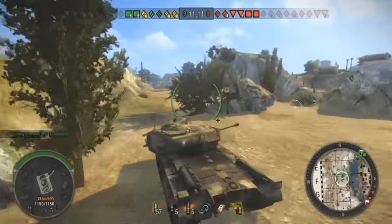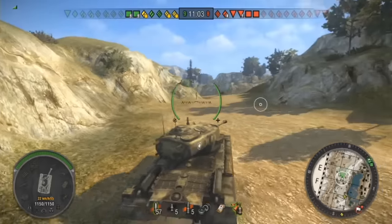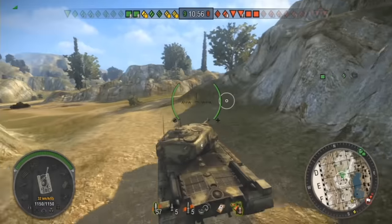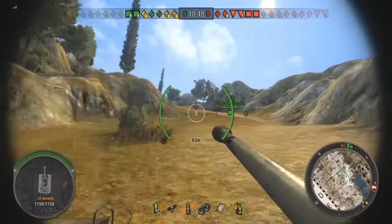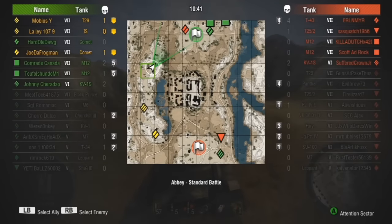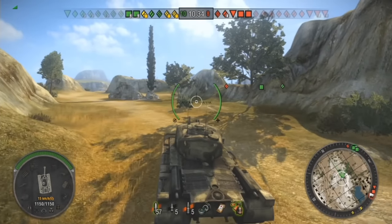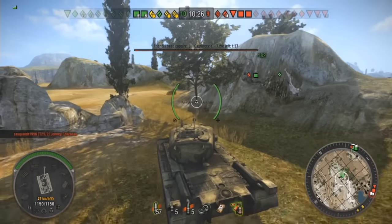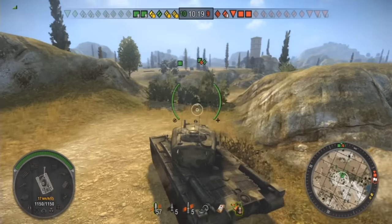We've got a T-43 completely uncontested in the middle, so I'm heading back to base to see if I can defend our artillery. See if we can knock this guy before he does too much damage. The game's pretty even but I think we have more HP left over. Why isn't this Comet defending the artillery — he hasn't moved! The T-43 is wrecking artillery and the Comet isn't doing anything to stop him. I think the T-43 is going to get it before I can get there.